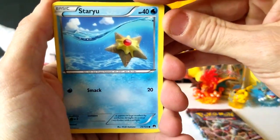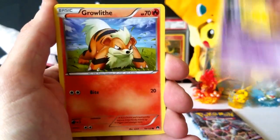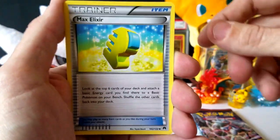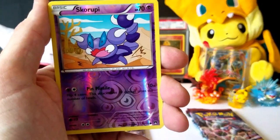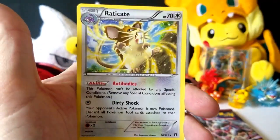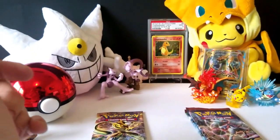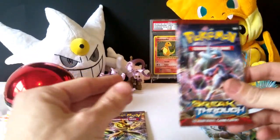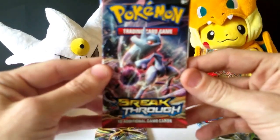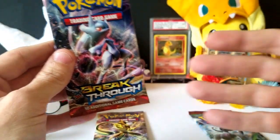Let's see what we can get out of our first pack. We're starting off with a Staryu, Skrelp, Kricketot, Drowzee, Growlithe, Cloyster, and Kricketune. There's a Max Elixir — that's a good card to get. A Scorpi is our reverse holo, just a common, and our rare is Eradicate non-holographic. So nothing from Breakpoint out of the first pack.